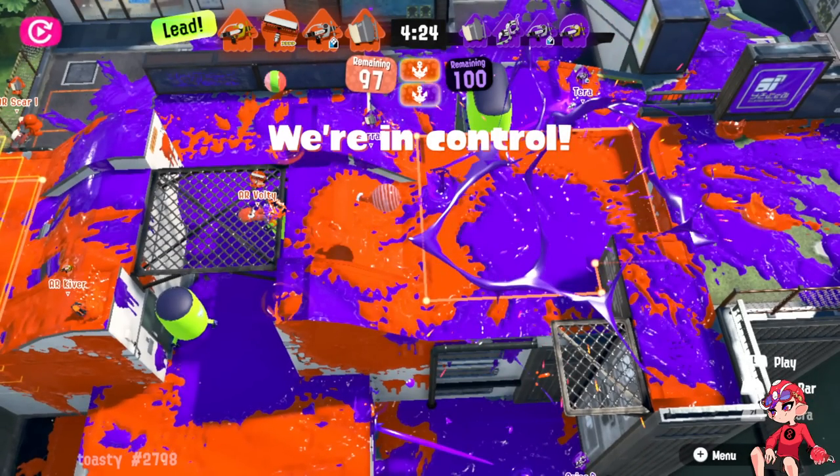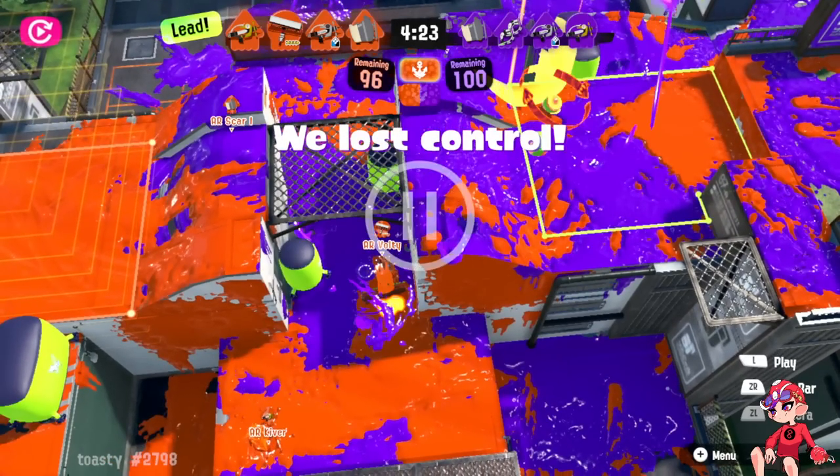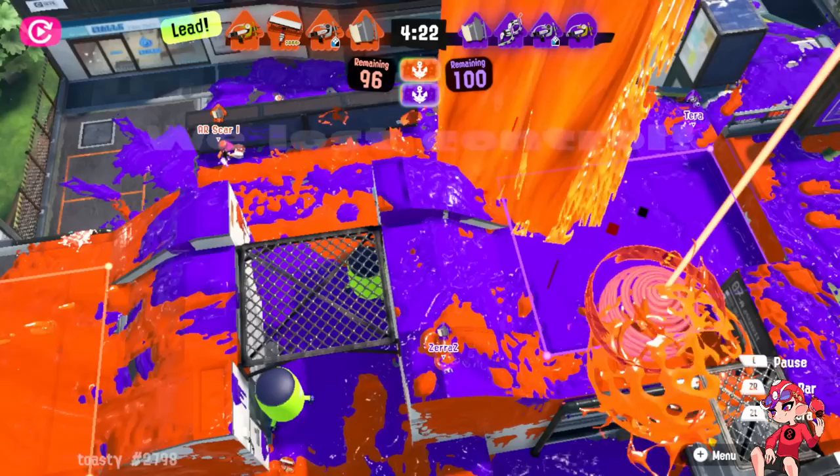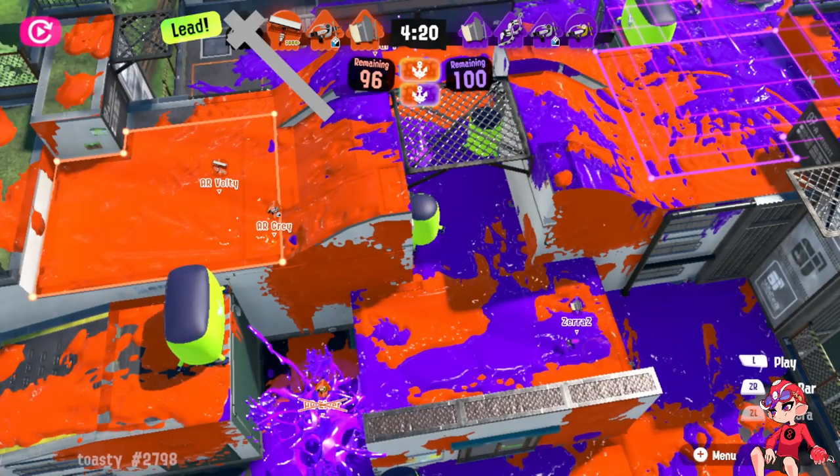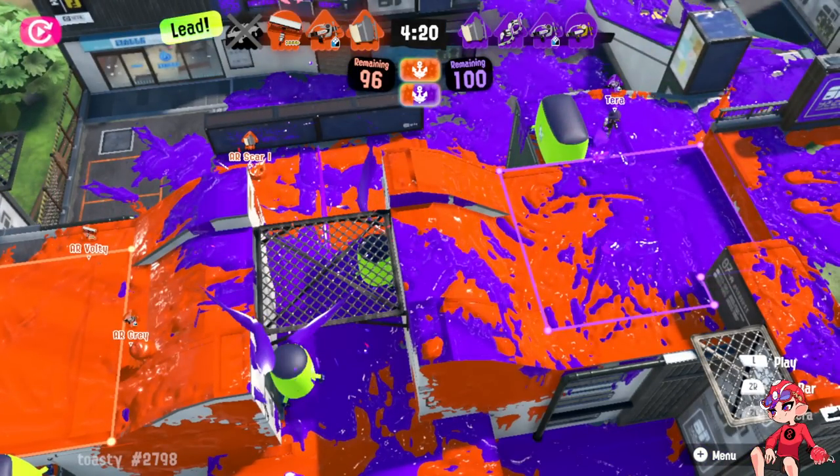Instead, Gray gets another set of Tri-Strikes, which will move people — but think about it: Gray can't walk into Kibber's space from spawn, and Scar is there. These Strikes are annoying for two seconds and not much else. They'll stall space but won't really do anything.